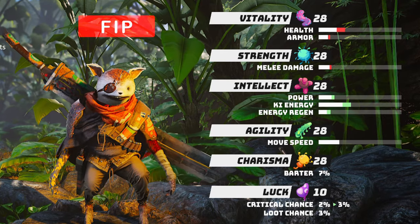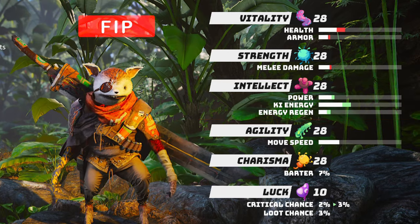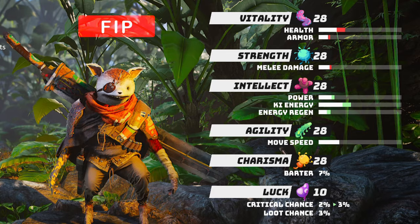The fifth breed, Fip, has the highest power, key energy, and energy regen. This breed is best for builds that use mutated and Sai power abilities.